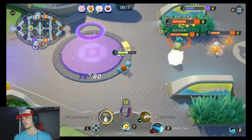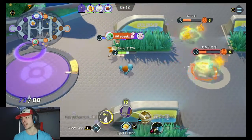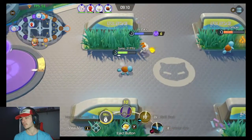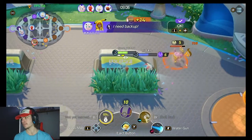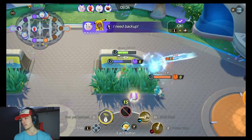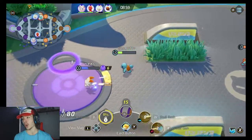Help me, sir! Scorbunny, no. We can win this — we've got the advantage now. Oh, you're lucky — take that farm if we can. Beautiful, we got it. We got it now. We need to be careful because they got their health back. That hurt.